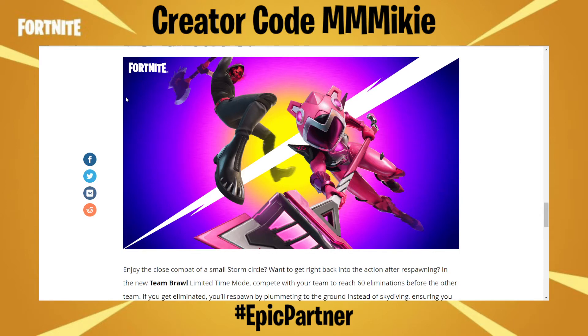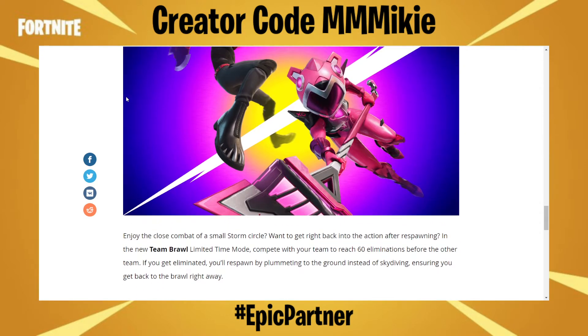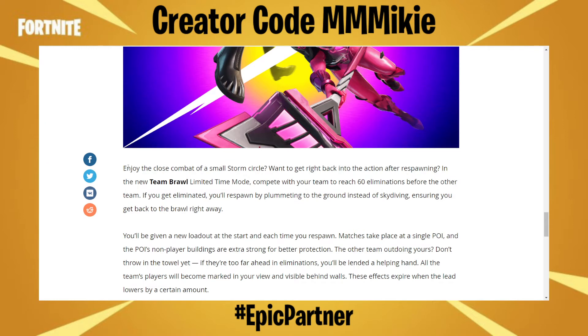A new LTM: Team Brawl. Enjoy the close combat of a small storm circle. In the new Team Brawl limited time mode, compete with your team to reach 60 eliminations before the other team. If you get eliminated, you'll respawn by plummeting to the ground instead of skydiving, ensuring you get back to the brawl right away. You'll be given a new loadout at the start of each time you respawn. Matches take place at a single POI, and the POI's non-player buildings are extra strong for better protection. If the other team is too far ahead in eliminations, don't throw in the towel — all the enemy team's players will become marked in your view and visible behind walls. These effects expire when the lead lowers by a certain amount.